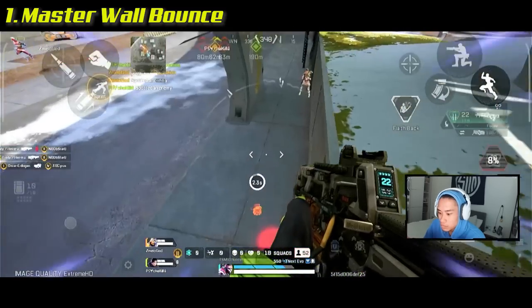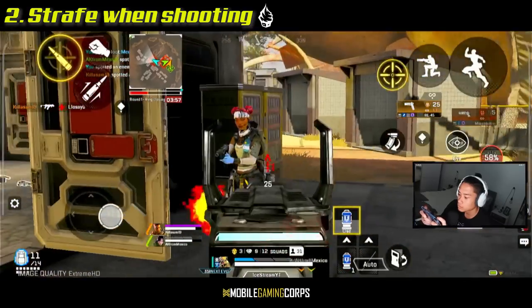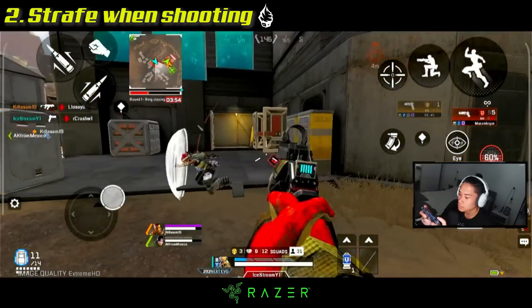Master the War Bounce ASAP — it's great for surprise attacks and escaping. Strafe when shooting, basically change directions left and right, but do not do the same pattern too often.